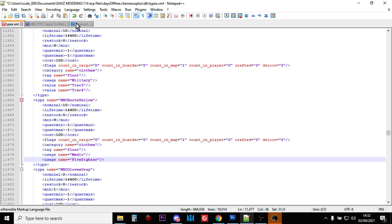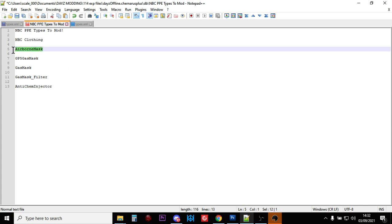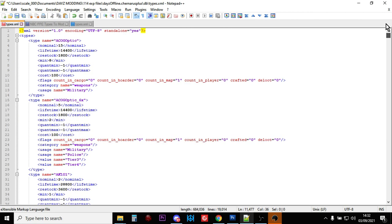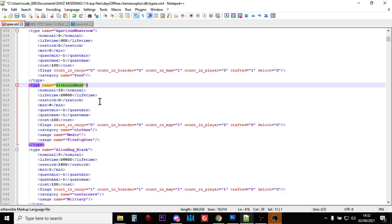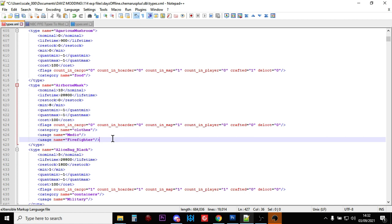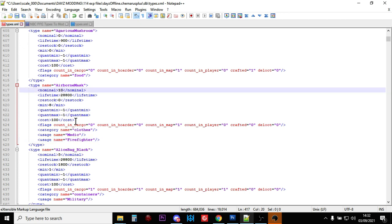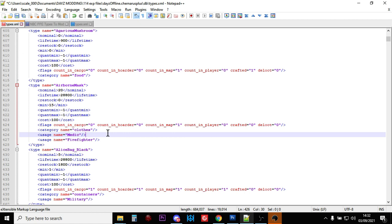So you would use that technique to go through and change all of the NBC stuff to however you want it. Now the next thing you'll want is the gas masks. In the description below this video, I will put the names for all of these so you can find them easily, because they're not always obvious. The first one we're going to look for is the airborne mask. So let's go back to the top, Control F, paste, find next. So there's the airborne gas mask - there's meant to be 10 of them with a minimum of 8. They're found in hospital places, medic places, and firefighter places. So let's increase that to 20 and increase the minimum to 15.